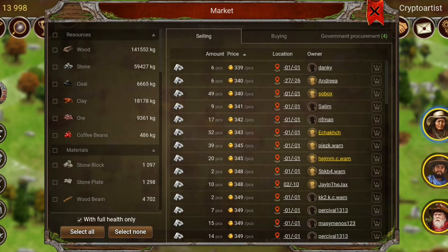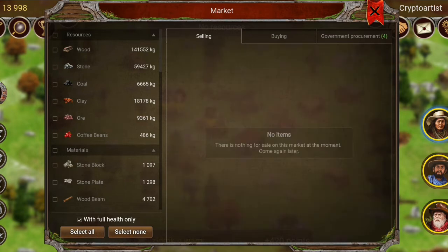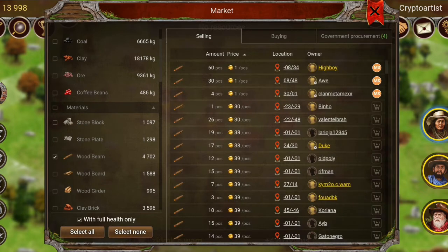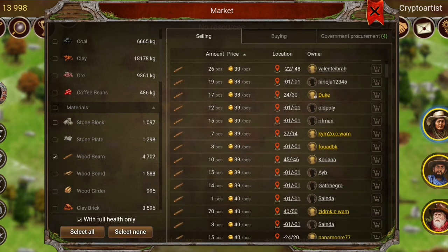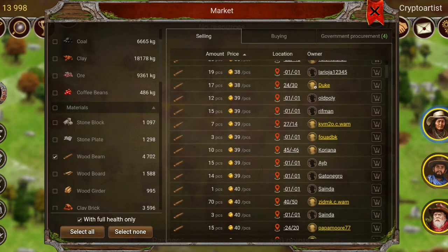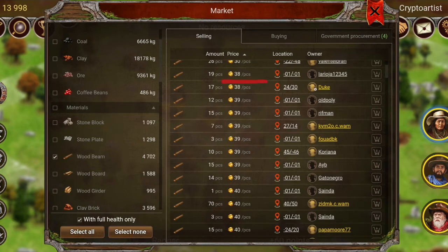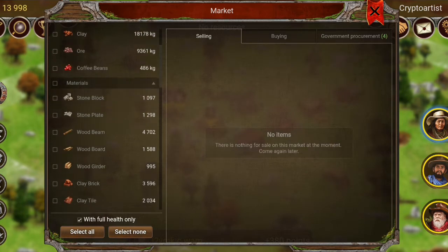Let's look at the market and see how much those items are going for at my location. I buy from minus-zero-one, minus-zero-one, which is the railway station. The cheapest wood beams are 38 gold per piece. So for two wood beams that's 76 gold.